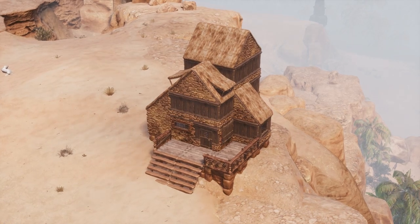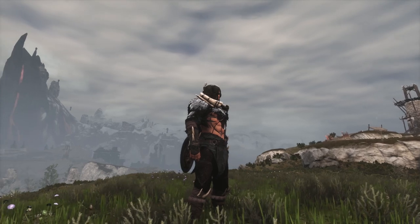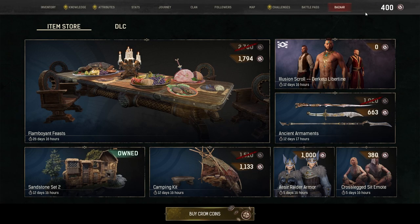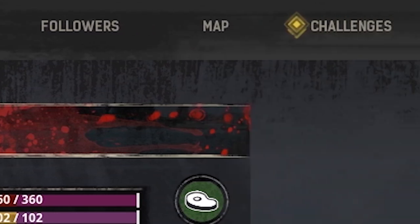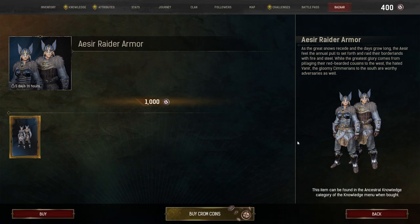You've probably seen or heard of the Black Lotus Bazaar, a fairly new addition to Conan Exiles. What's it all about and how does it work? Let's find out together. The Black Lotus Bazaar is an item store found in the in-game menus. You can access it by opening your inventory and navigating through the tabs at the top. This item store is designed to offer a variety of content for purchase.